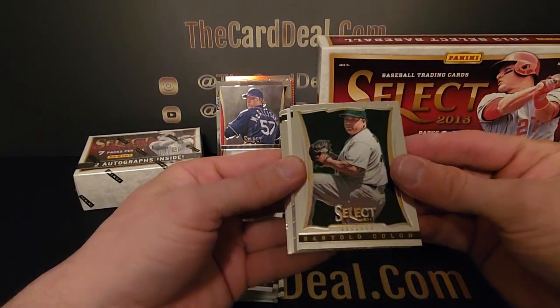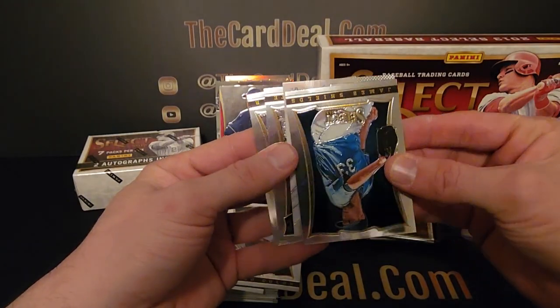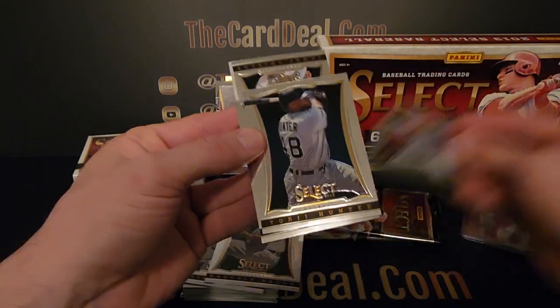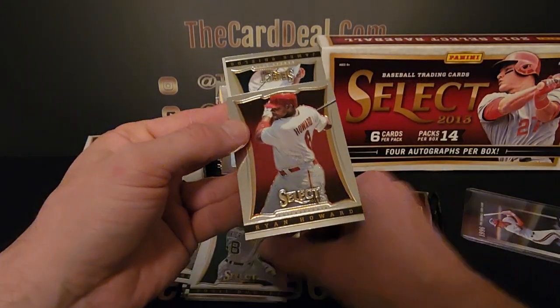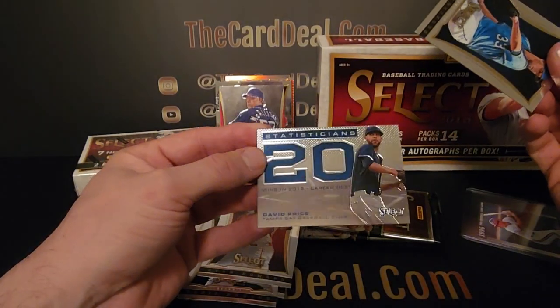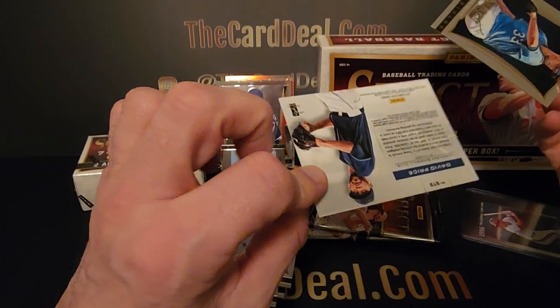Alright, we got Bartolo Colon and a lot of good names in here. Another one of those — so we got another rookie here, it's Alfredo Marte, so this is a Marte box. Torrey Hunter, Ryan Howard, and then this insert is going to be David Price — 20 wins in 2012, his career best.